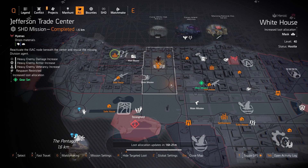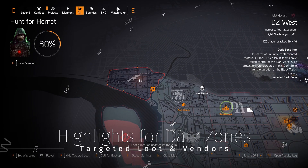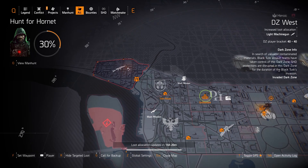Let's get started with the dark zones first and the highlights from the dark zone vendors, then Washington DC and New York City targeted loot last. In DZ West we have light machine guns, and the vendor has Death Grips with Armor, Armor on Kill, and Repair Skills on sale for 152 DZ resources. Remember you can go into the dark zone, deconstruct loot, extract it, and get the DZ resources.